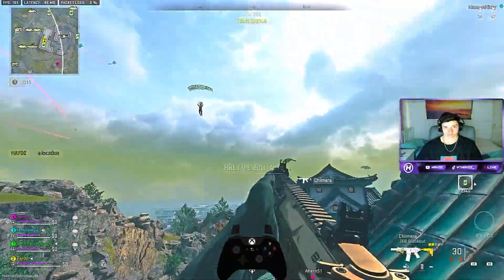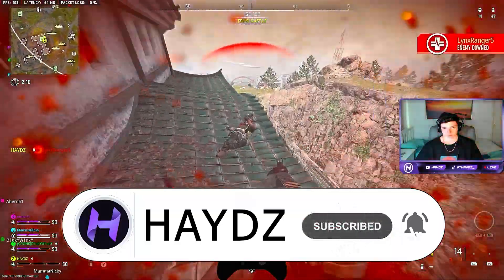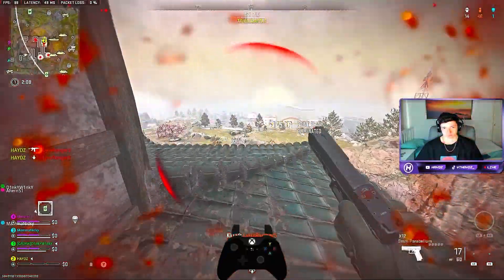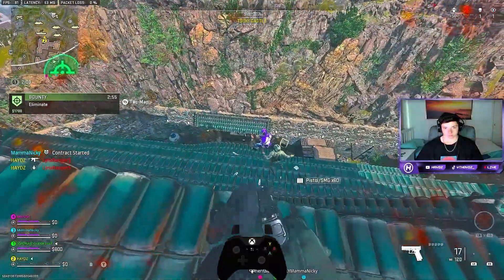Small island. Go for the drain. Positive ID on the bounty target — eliminate them.